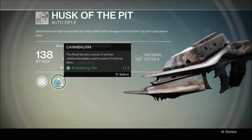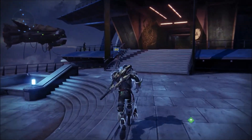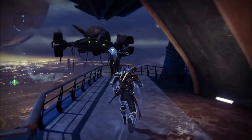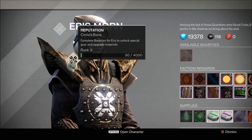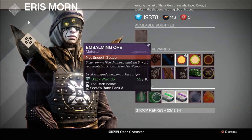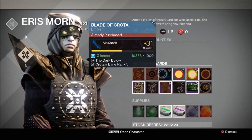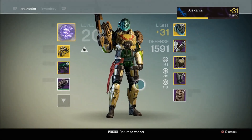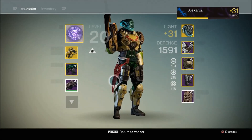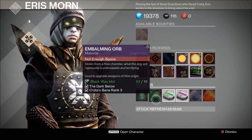To then upgrade it, you need an embalming orb. I have got one of these picked up, but I will not be showing you the upgrade in this video. To get an embalming orb, you will need to get Eris Morn — the mission giver for the DLC — up to rank level 3, and then you can buy both ruined cores and an embalming orb. So once you've got yourself up to rank 3 by completing the bounties and chucking them in, you can then trade in some black wax idols for an embalming orb.